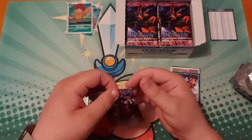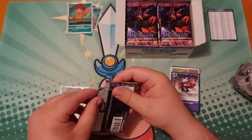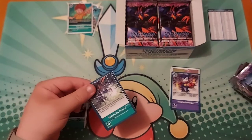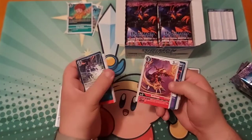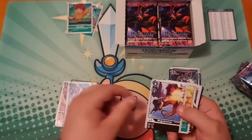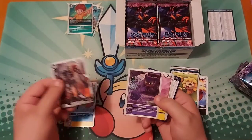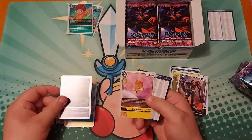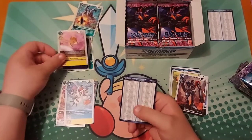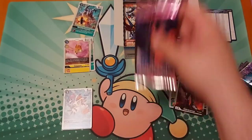Dimension Scissor, Ogremon, Ogremon. Giamon is definitely one I really want. Heat Viper, Pixamon, Gommamon. Giamon again — another one I really wanted. Shiny, shiny. Patamon's another one I really wanted. So this is great for me so far. I think I've got a new system now.